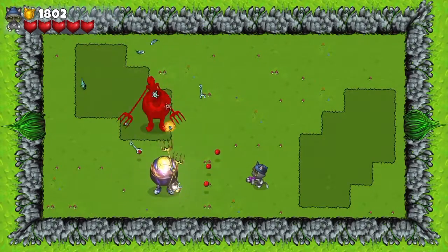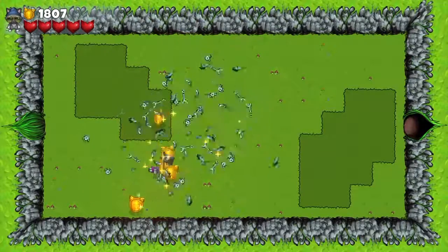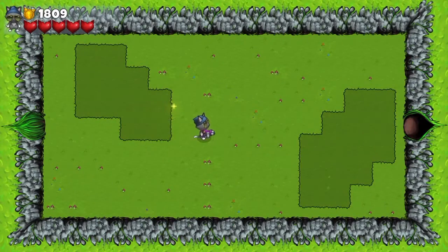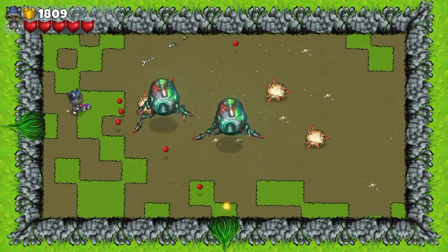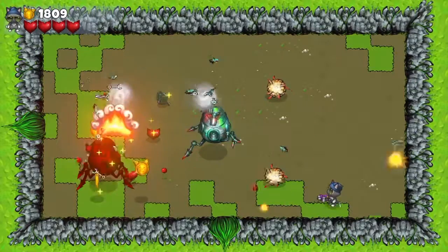I don't know if there's bosses in this - I haven't fought any yet. I finished one of the missions and it made me just break four panes of glass at the end to free a whale. Free a whale. Maybe there'll be a boss at the end of this level.